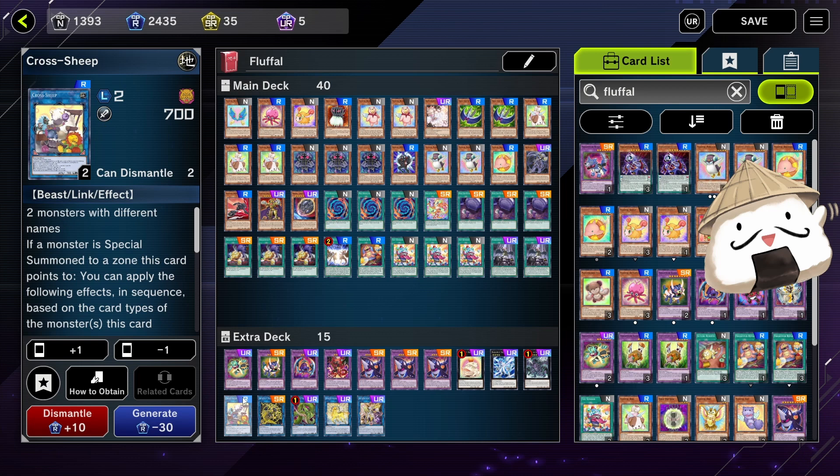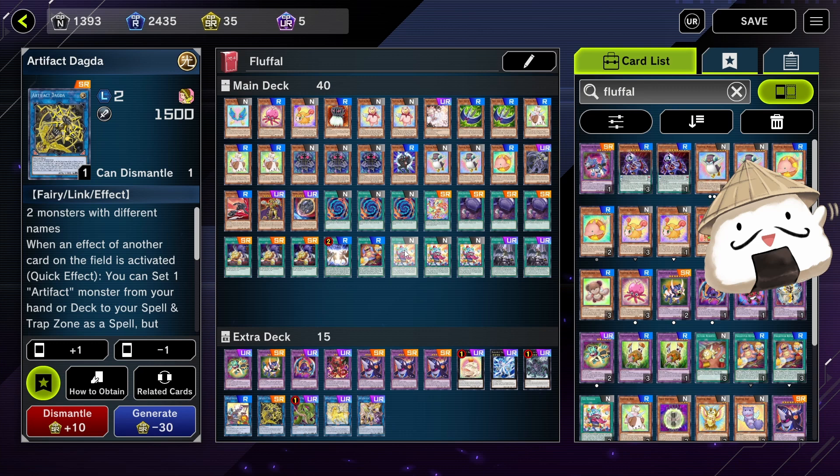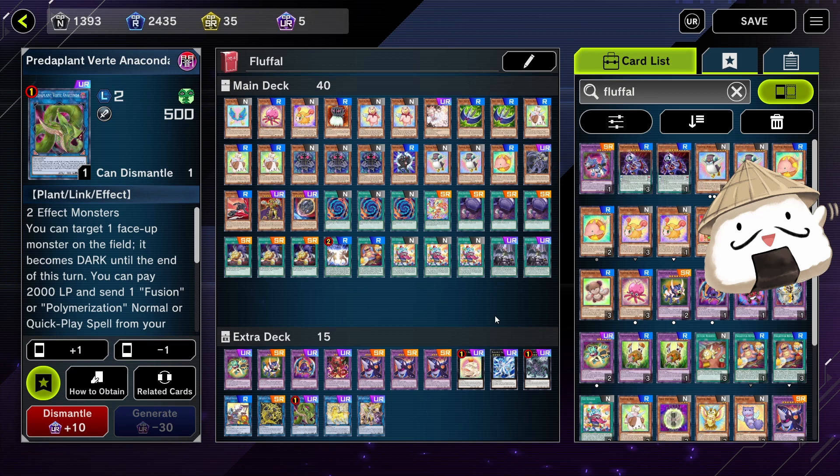Cross Sheep — I find this card not very good but it's in every single deck. I have personally not used Cross Sheep to extend much, but you can do some cool stuff like Cross Sheep with Fluffle Penguin, bring it back, and then special summon another Fluffle Monster from your hand and extend really hard. Dagda is very easy to get out Scythe with, and also very easy because you always have those set-down Toy Vendors on the field.